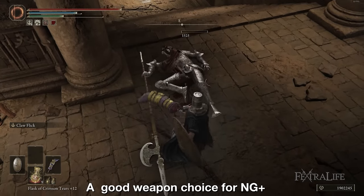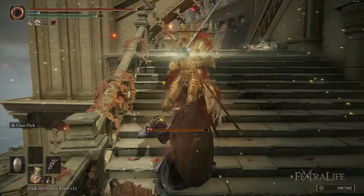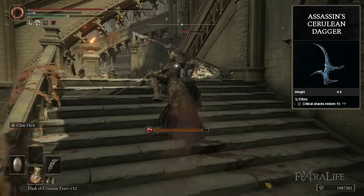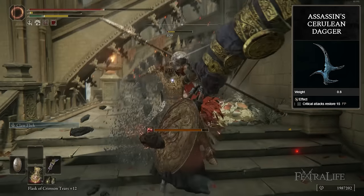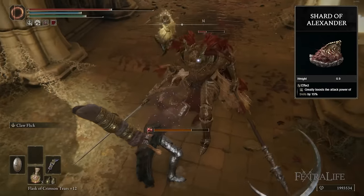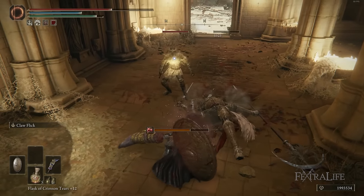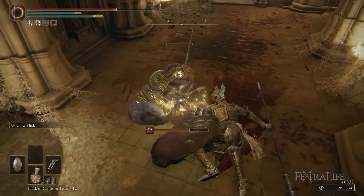I like to use Cloth Flick right after a block counter since it also does 30 Stance damage, allowing you to Stance Break more difficult enemies easily with this combo. The sweet spot is around 55 Strength with minimum Dexterity, but it scales well up to 80 Strength. I like to play this weapon with a Great Shield to block counter, using Assassin's Cerulean Dagger to offset FP costs. Warrior Jar Shard and Shard of Alexander further boost Cloth Flick damage, and make sure you have at least 51 Poise on your armor so that if you get hit while using Cloth Flick you don't get interrupted.